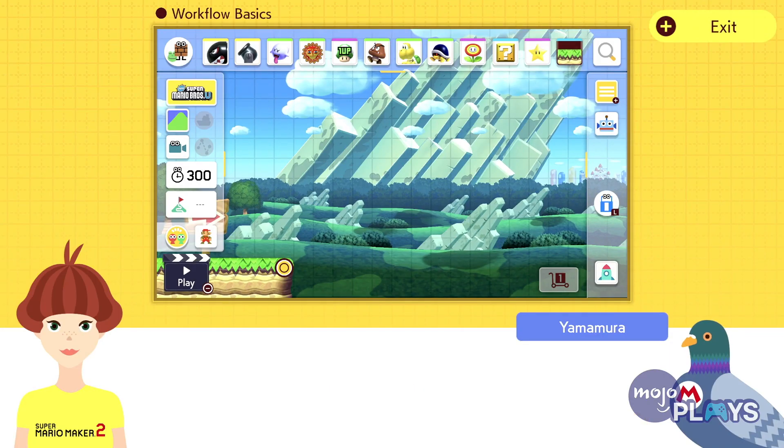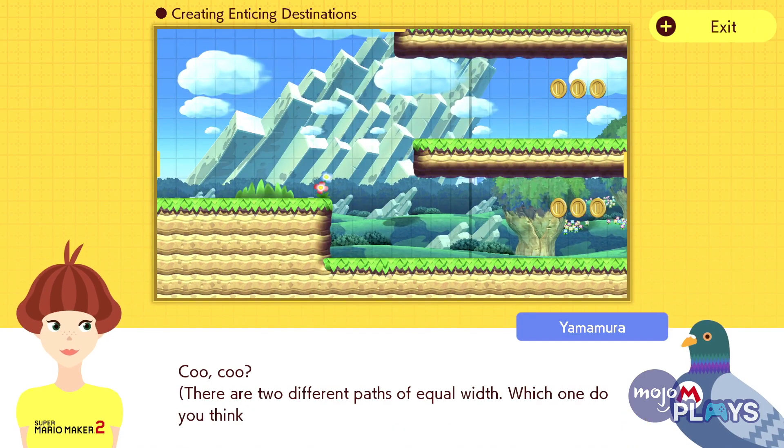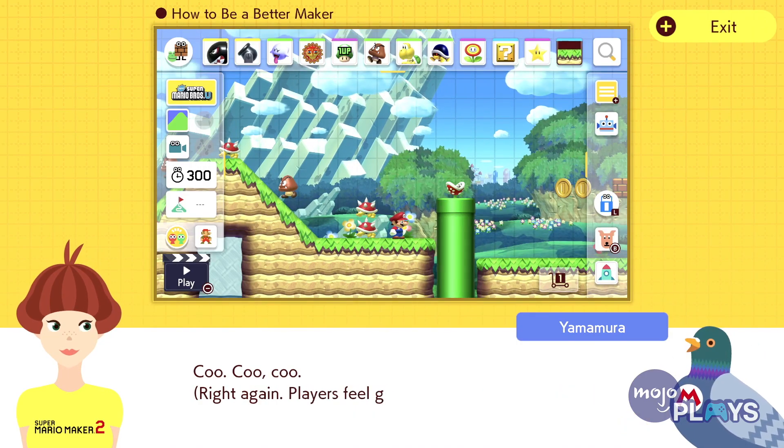If your level design skills leave something to be desired, thankfully Nintendo has you covered. The game comes with about 45 short lessons on level design theory, with your lecturer being a pigeon — for reasons. These are really worth checking out even if you've played the first game, as they can give the player some very nuanced tricks that can greatly increase the presentation of your course.